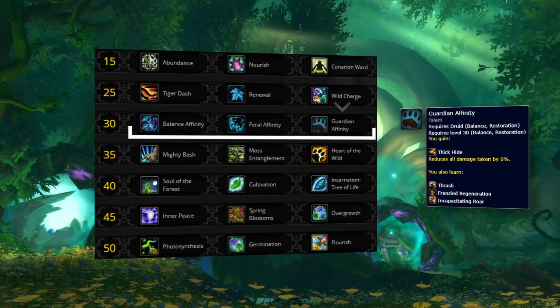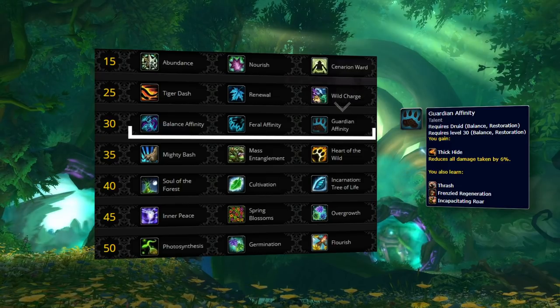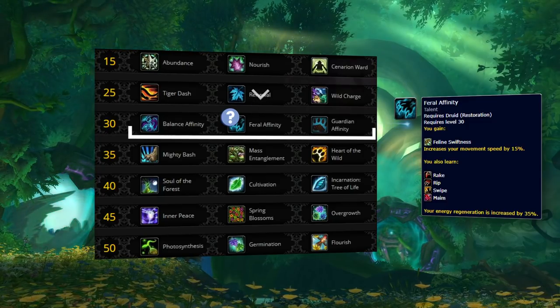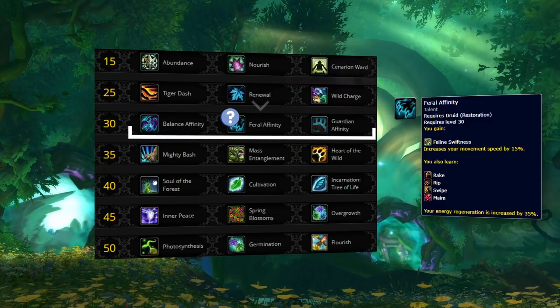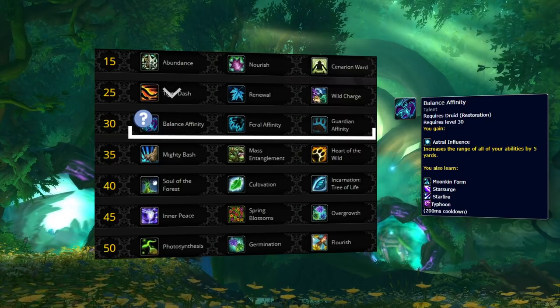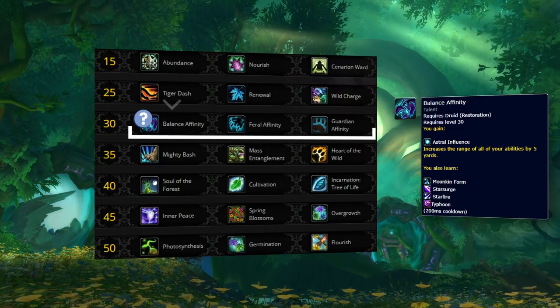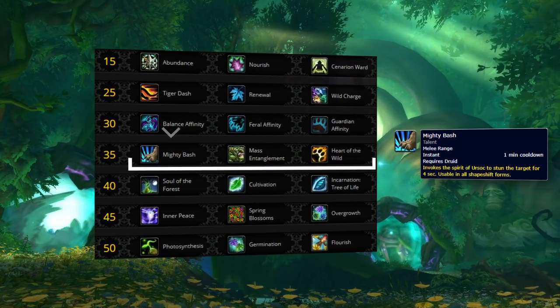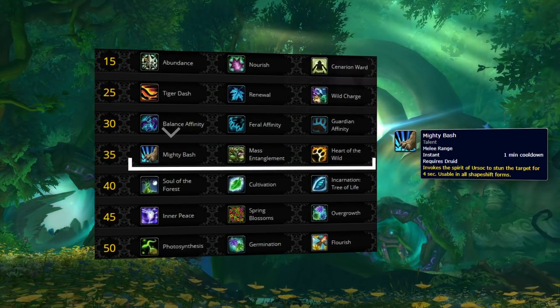Guardian Affinity gives you access to Frenzied Regeneration, which has enormous value in matchups where you will be under pressure. Feral Affinity is a more aggressive option and is a good choice when playing with casters, because you can utilize cat form stuns to set up kills with your team. It is incredibly popular in 2v2 due to its ability to contribute to kills with your partner. Balance Affinity is rarely used by top players but is a niche option worth considering into mage teams, since you can cast Cyclone in Moonkin form without worrying about Polymorph. The most consistent option on your fourth row is Mighty Bash, mostly due to its ability to be chained with Cyclone or other CC effects on your team.